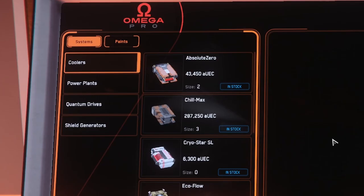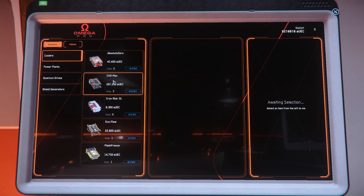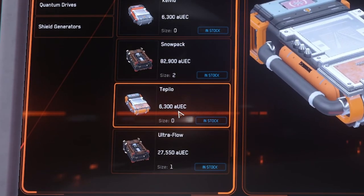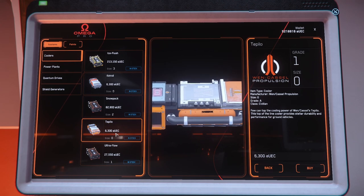First of all, you need to upgrade your cooler. The cooler you're looking for is the size zero Tapilo. You want to get one of those Tapilos.